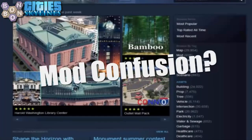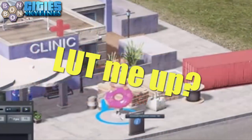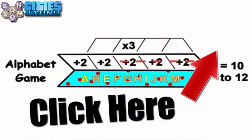Are you confused with the difference between a mod and an asset? And what's the deal between a theme and a LUT? Then you need BombBombie's beginner's guide to mods, assets, themes and LUTs. Click the information button now.